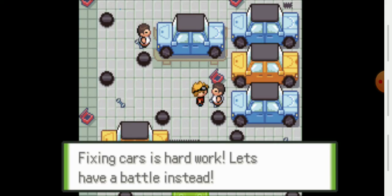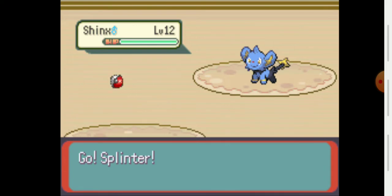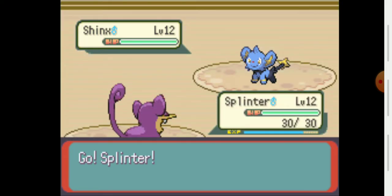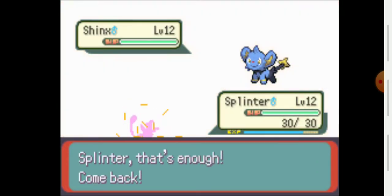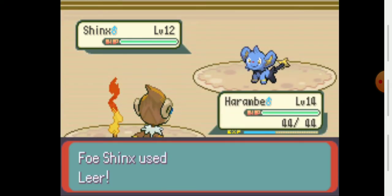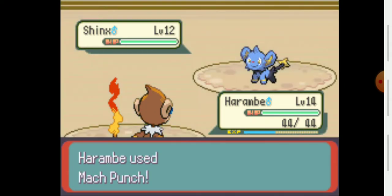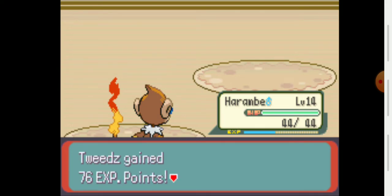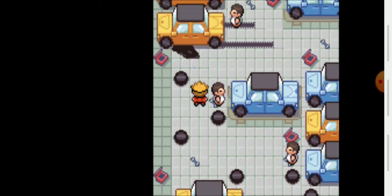A gym trainer appears — big man turned into a little man, Grease Monkey Mike. He has Intimidate! I'll put Splinter up first just to see what I'm going up against, but that Intimidate means I need to switch. I switch into Harambe — I should have gone into Gilly but at least Harambe doesn't have a chance to get paralysis from hitting. We take down the first gym trainer.